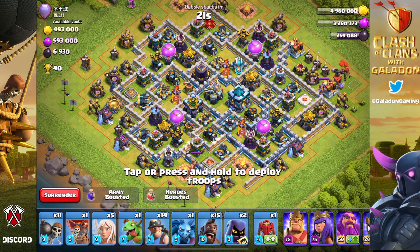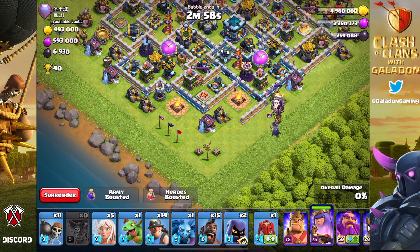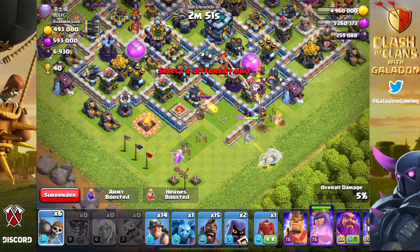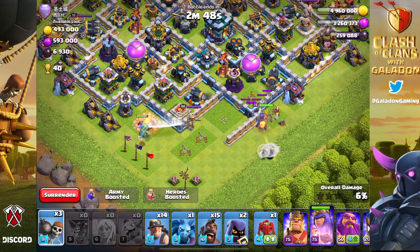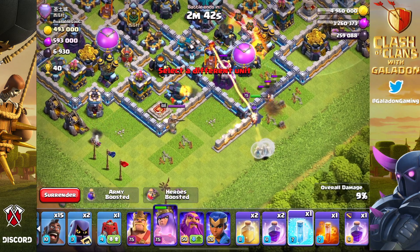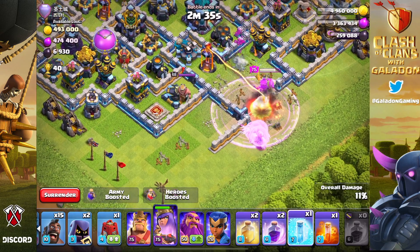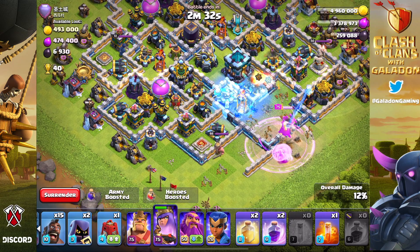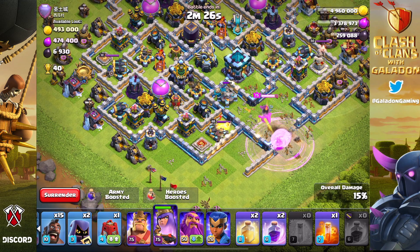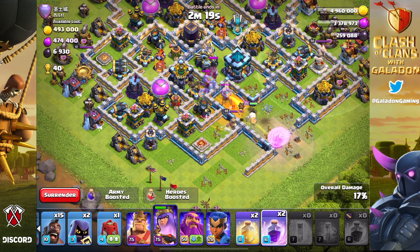Let's use the most underwhelming new troop ever in Clash of Clans — the Headhunter. When I say underwhelming, I mean to the average player the Headhunter isn't going to provide a great deal of value. To a war player who has a chance to really take a closer look at a war base before attacking, a Headhunter could be ideal. But for me and most players, it's a really cool concept with a really difficult application.